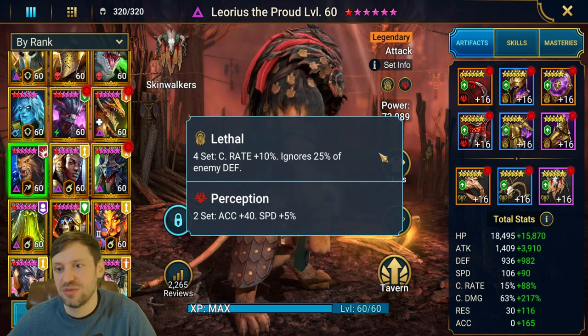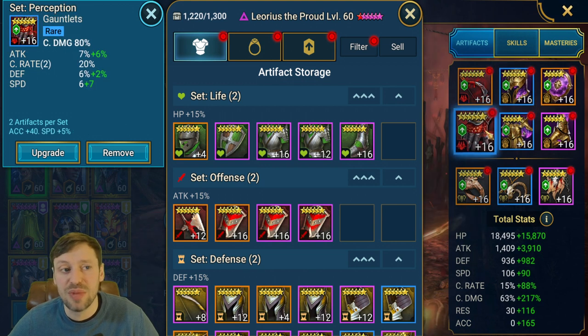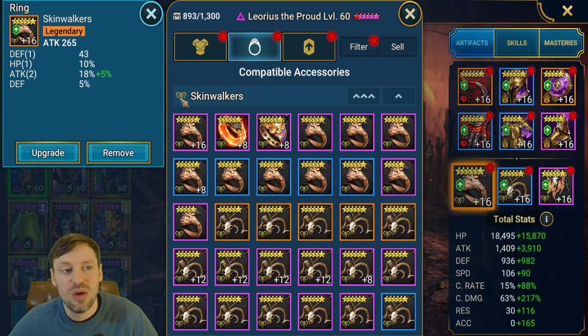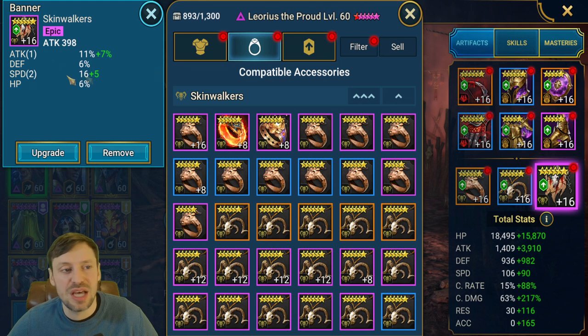For substats you're looking for Crit Damage, Crit Rate, Attack percentage, and Speed — and after that you can go either Resistance or Accuracy. Gloves: Crit Damage. Chest: Attack percentage. Boots: Attack percentage. Ring: Attack with Attack substats — really important. Amulet: Crit Damage. Banner: Speed and Attack percentage with Attack if you can.